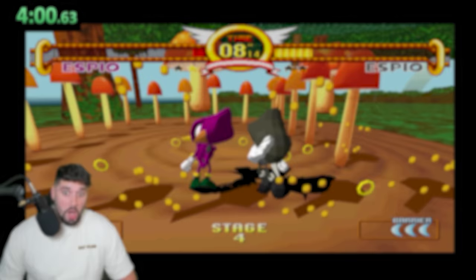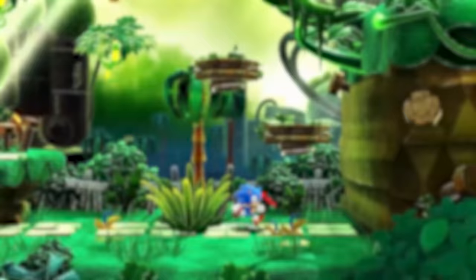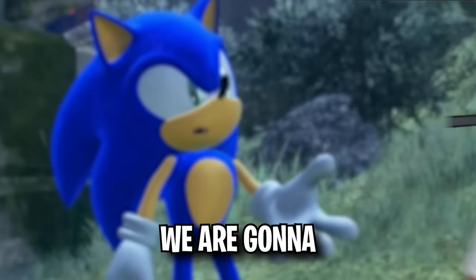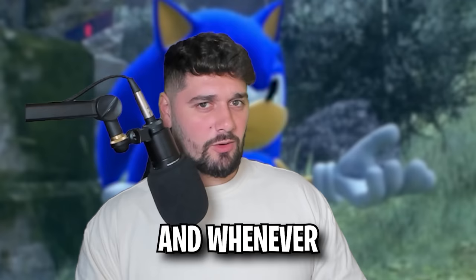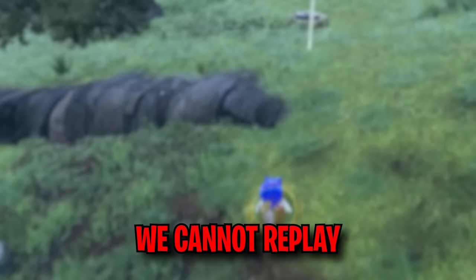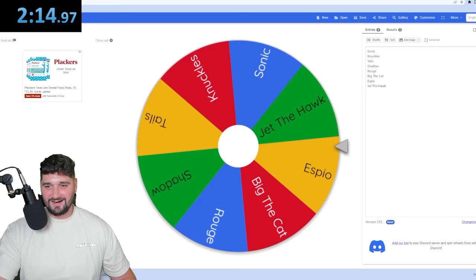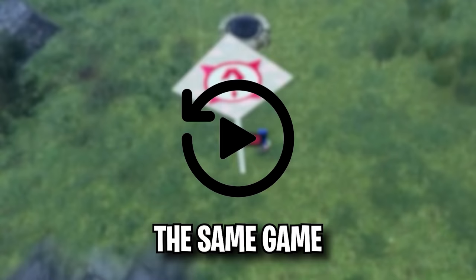Alright everybody, in today's video we are going to see how fast you can touch every Sonic character's color, but there is going to be a twist. We are going to spin a spin wheel, and whenever it lands on a character, we have to touch that character's color in a Sonic game. The only catch is we cannot replay the same game, and we also have to be playing as the character whose color we are touching. So we have to be strategic about this.